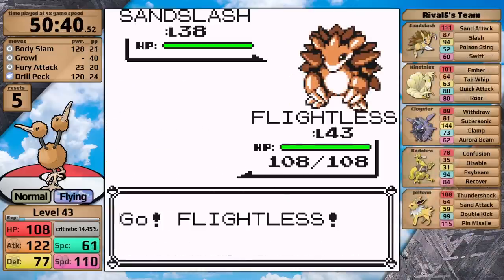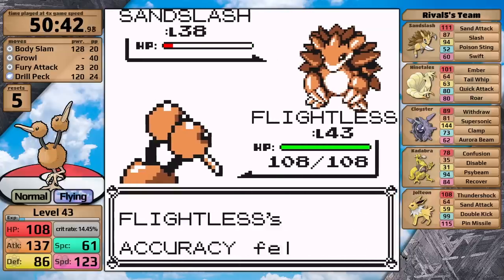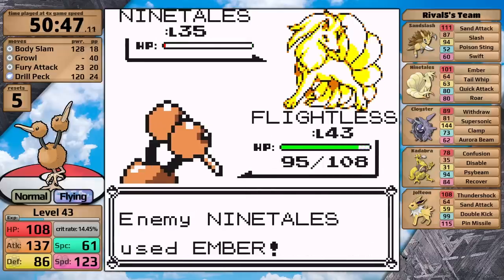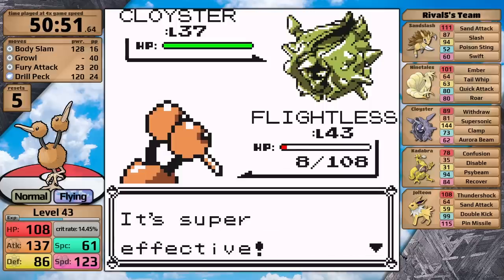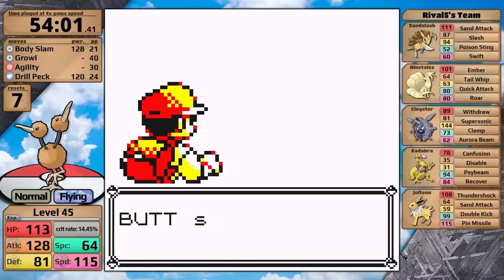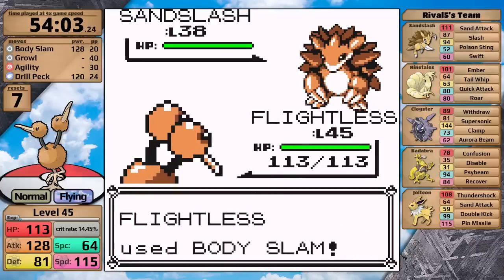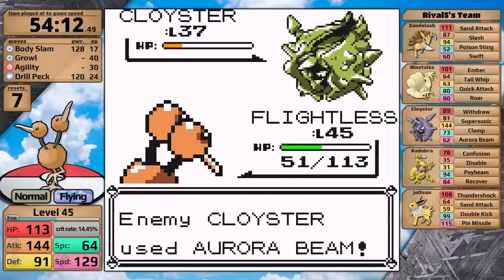At level 43 I head back to the rival because I'm over a damage rounding threshold, which will allow me to knock the Sandslash out consistently with two hits from Body Slam. Unfortunately I get hit by Sand Attack, which is awful. It does badge boost my attack stat, but it isn't even enough to take the Ninetales down in one hit, so I get hit by Ember. Next is Cloyster — I miss my first Body Slam, it hits Aurora Beam taking Doduo all the way down to eight hit points, then I miss another hit. I try again, and the damage rounding threshold does not actually allow me to two-hit the Sandslash consistently, so I'm going to need level 45 for this fight. This means Doduo will now learn Agility.